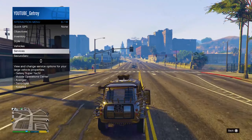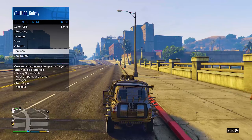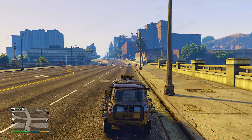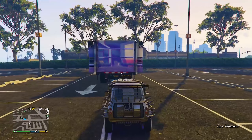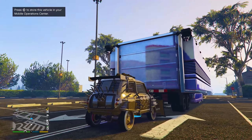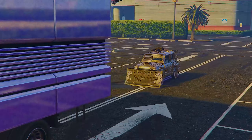Next, open the interaction menu, go to Services, and call your Mobile Operation Center. Once the MOC arrives, take whatever car you want to dupe, drive it onto the back of your MOC, press right on the d-pad, and accept the alert.